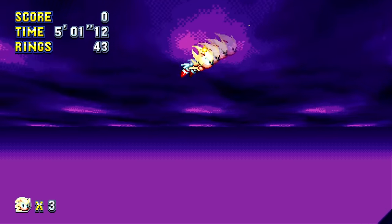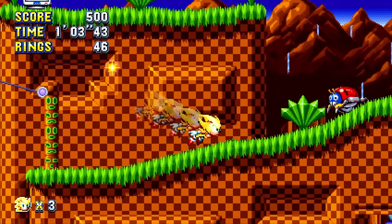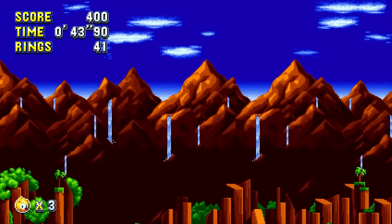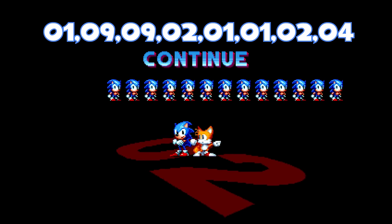Not done with Super Sonic yet. In the final boss, while in mid-air, Super Sonic has a flight ability. Why not enable that in the main game? Use Sonic Mania's release date: 2-0-1-7-0-8-1-5. It even works with the other characters, even if they're not supposed to fly. Sonic 2's debug code from before grants you 14 continues.